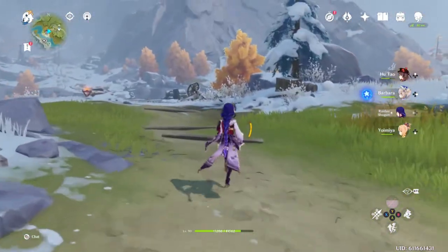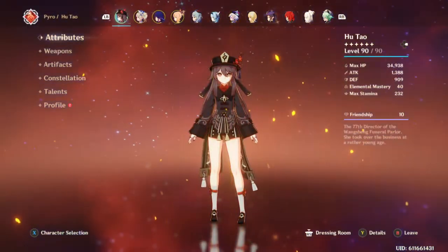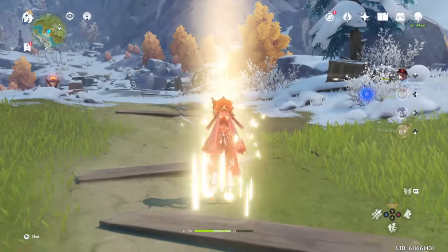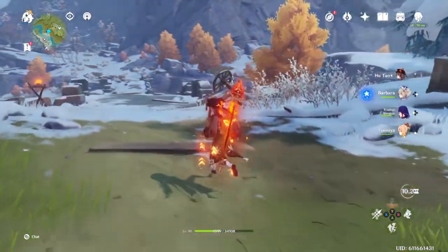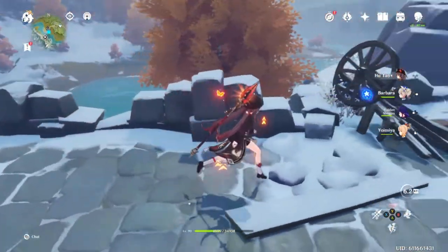It's been a while since I had to summon for the staff. I should mention Hu Tao — she got her Staff of Homa. That's right. Unfortunately, I still need to buff absolutely everything else about her, but I'm gonna deal with it.